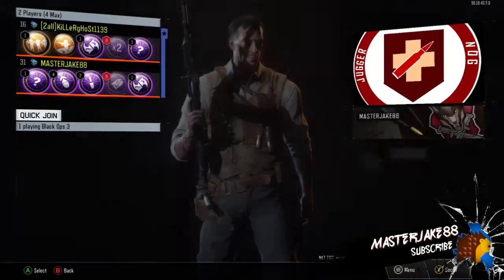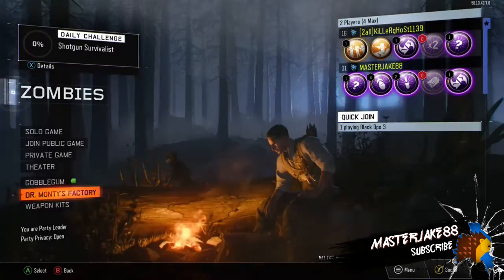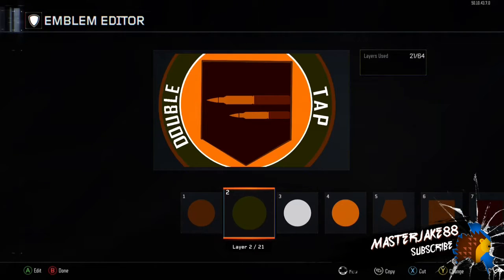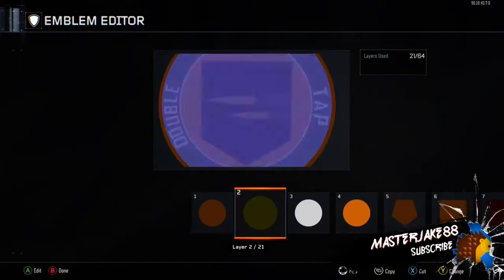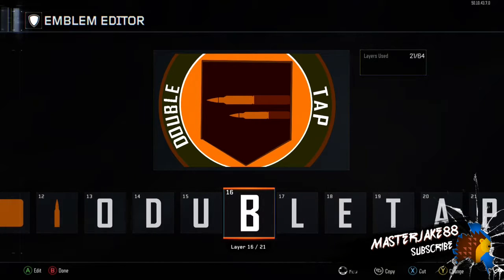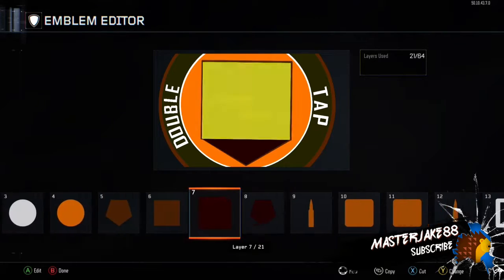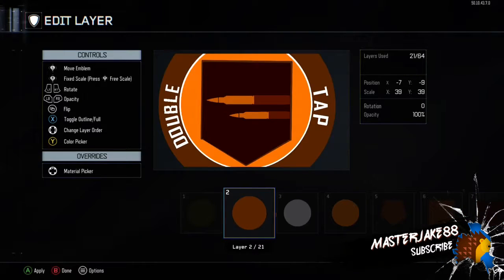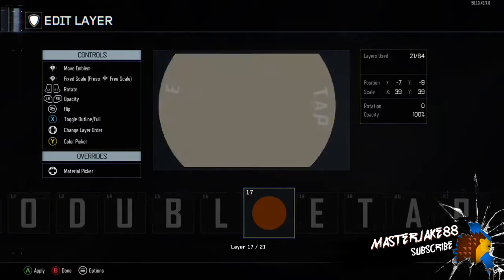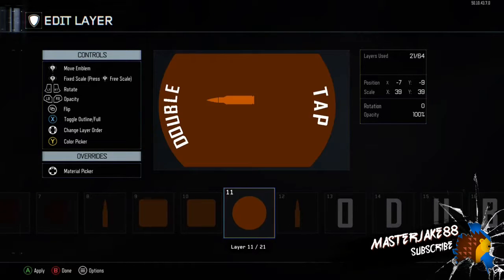Hey guys, welcome back. We're doing another emblem today — we're doing Double Tap — and we're both going to be walking you through this one. This one was pretty difficult, more difficult than Juggernaut I think. There was a lot more work into it; we had to figure out how to do the bullet transition and which version to do. Double Tap Two has a little more detail than Double Tap One, but Double Tap Two is just more difficult to do in the emblems.